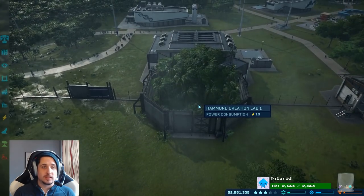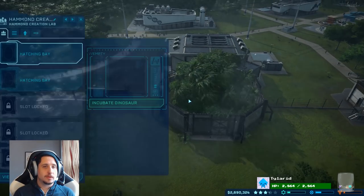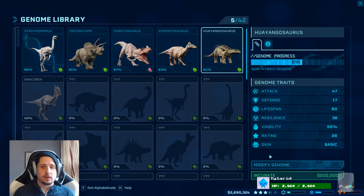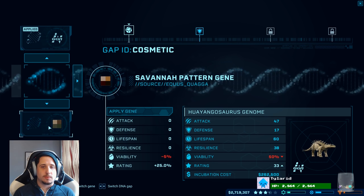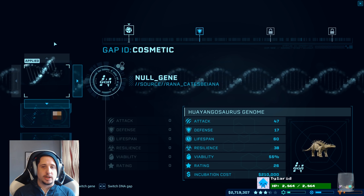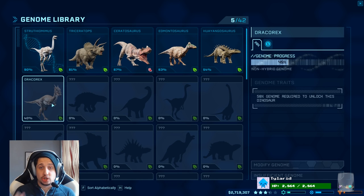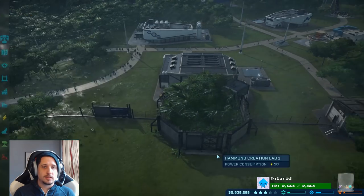If we modify the genome — the genome is not too great for these guys, so this might make it unviable. But we can do different colorations for these guys as well. The Draco Rex — we're still working on genome. But let's create one of these guys and see how he does. And now we're starting to get to a pretty nice level of dinos up in here.